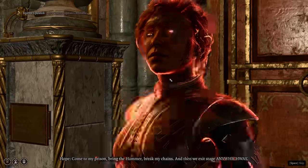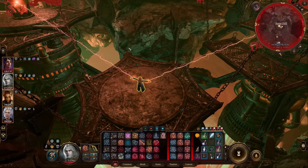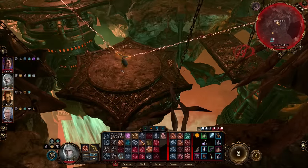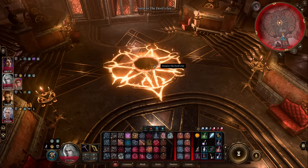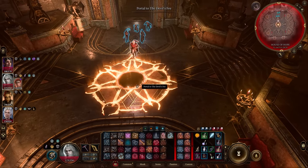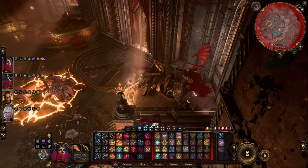Before fighting Raphael, release Hope from her prison to get the gloves — find her hatch and head down into Hope's Prison. Kill the beholders guarding the crystals, then break the crystals with the Orphic Hammer to release Hope. After clearing and releasing Hope, head to the portal room and fight Raphael. Once you defeat Raphael, you'll get the Gloves of Soul Catching (if you saved Hope) and the Hell Dusk Armor from his body.